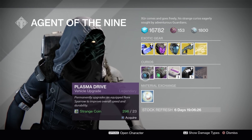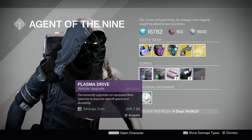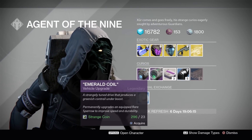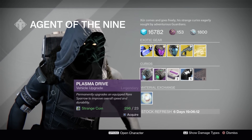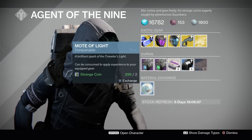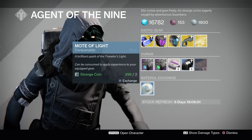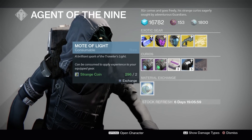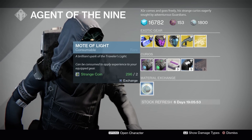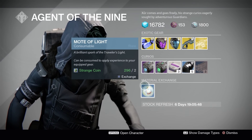Moving on to the vehicle upgrades: we have Emerald Coil and Plasma Drive. These will change a blue rarity sparrow into a legendary sparrow and also change the contrail color. These are very unique — I rarely ever see these — so if you want to be different and unique, go ahead and pick one up and infuse it with your blue sparrow. Moving on to the Motes of Light exchange: this will cost you two Strange Coins for one Mote of Light. At this point I have a ton of motes on me, so I stay away from this personally. But if you need Motes of Light and have extra Strange Coins lying around, you could do this.